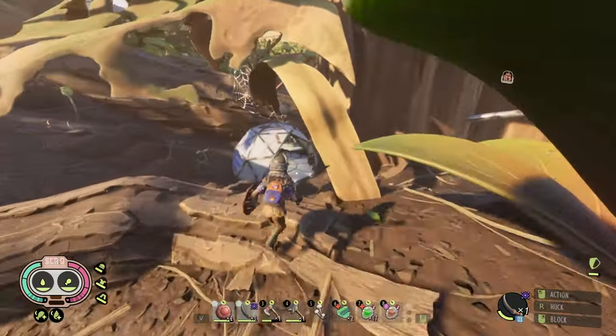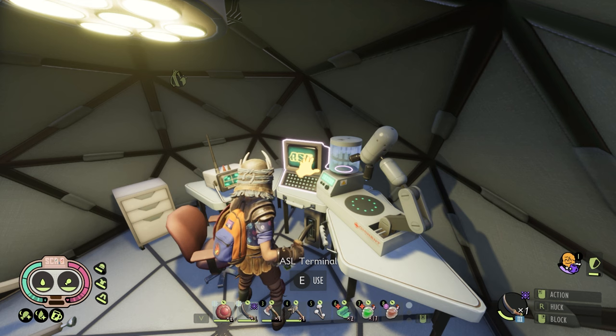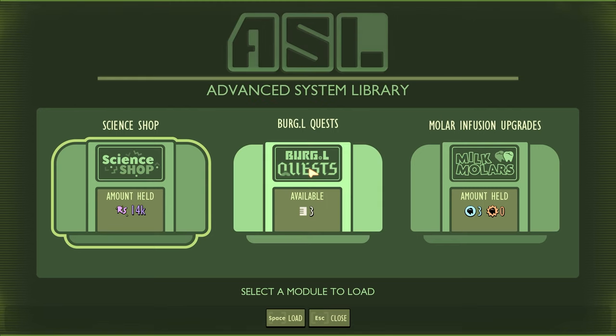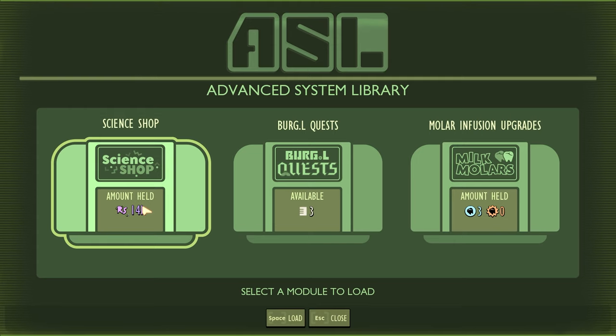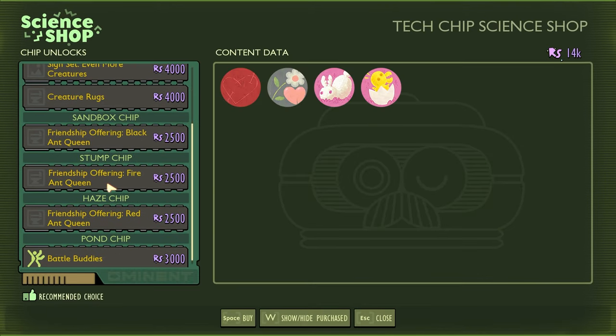Today we're going to be focusing purely on making them your new best friends. The first thing you guys need to do is go through and get a couple of different burgle chips and an oven. For the oven you need charcoal — just go out and get it and make yourself an oven. The second thing you need to do is go over to the science shop, because all of the different friendship offerings are bought through Burgle for 2,500 raw science apiece.